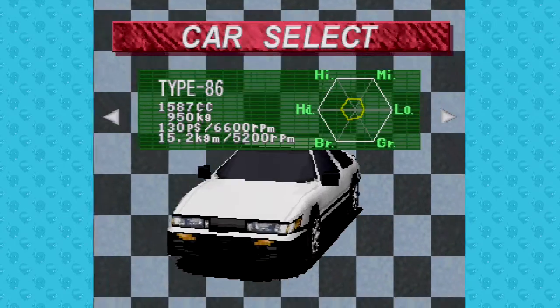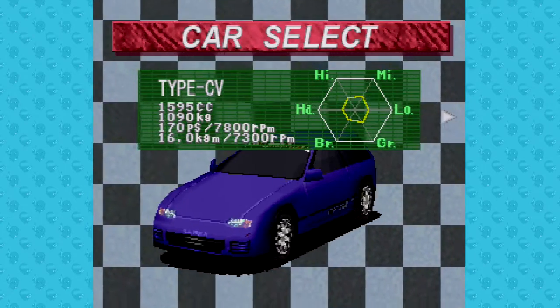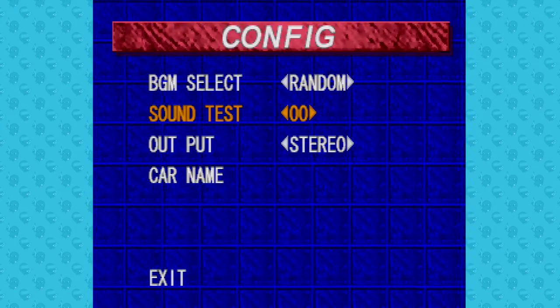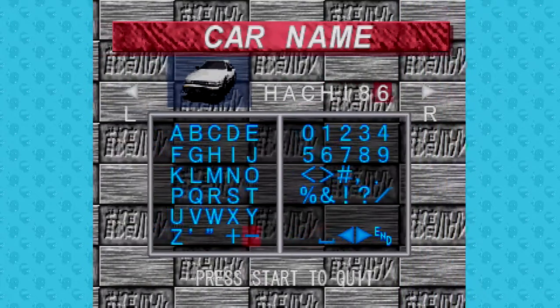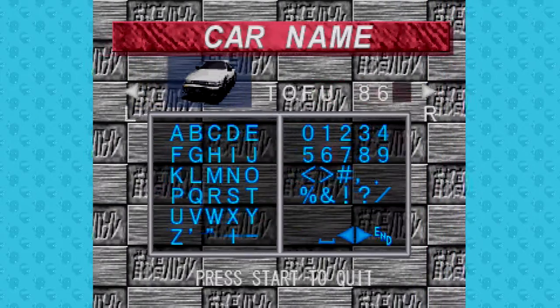As per usual with 90s Japanese racing games, all cars are unlicensed versions of real life cars, like the AE86 Toyota Corolla. From the main menu, you can go to Config, then Car Name, to change the name of the car. You can rename the 86 to Corolla, Tofu 86, or whatever else you want that'll fit within the 8 character limit.